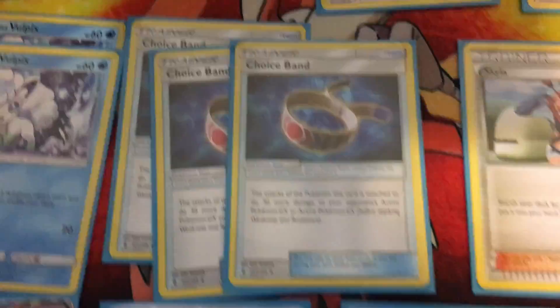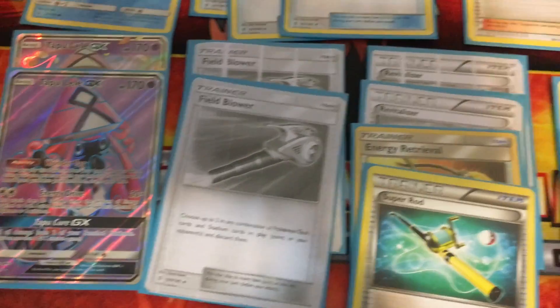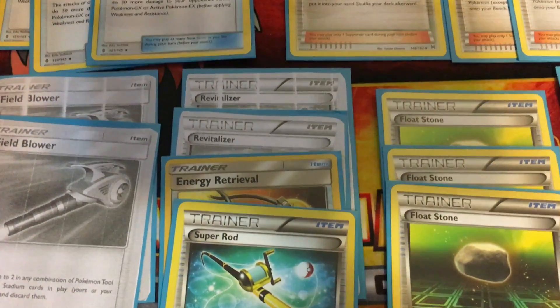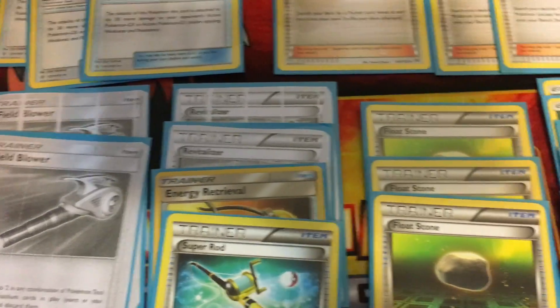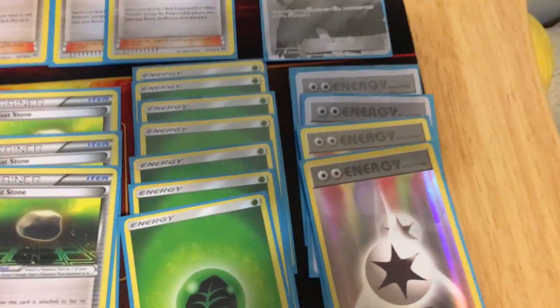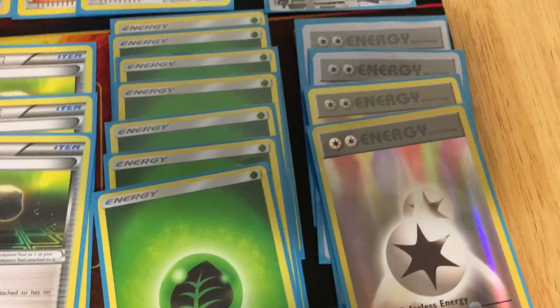Moving on to item cards: you have four Ultra Ball to get out your Pokémon, three Choice Band, two Field Blower, one Super Rod, one Energy Retrieval, two Revitalizer, and three Float Stone.